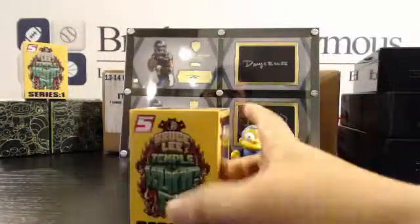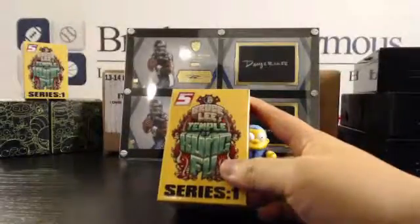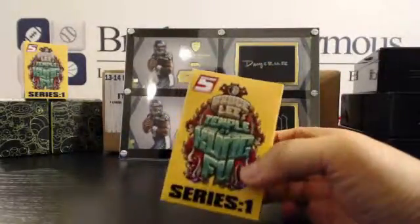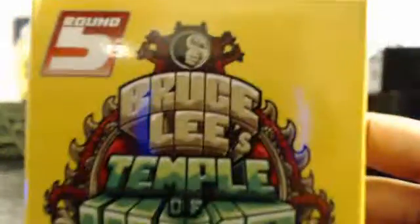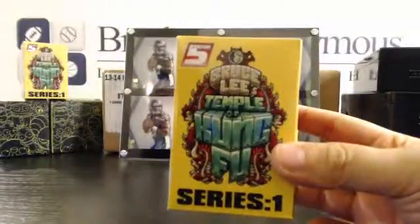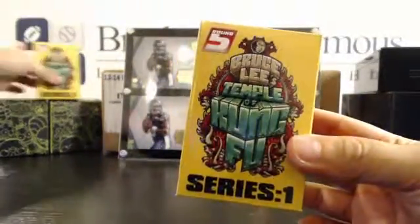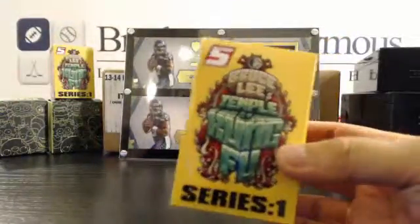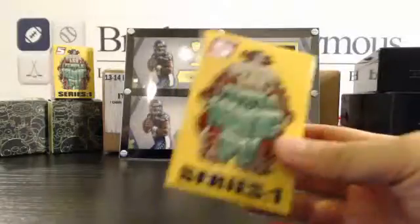Welcome to Breakers Anonymous. I'm here with R90 and a couple of other people from the crew. We're going to open up this Bruce Lee's Temple of Kung Fu Series 1 from Round 5. I was just at a store two weekends ago when we picked a couple of these up. Got some Citizens Treehouse of Horror. And since R90 doesn't really have a kid robot or anything like this out there, I thought I might hook him up.